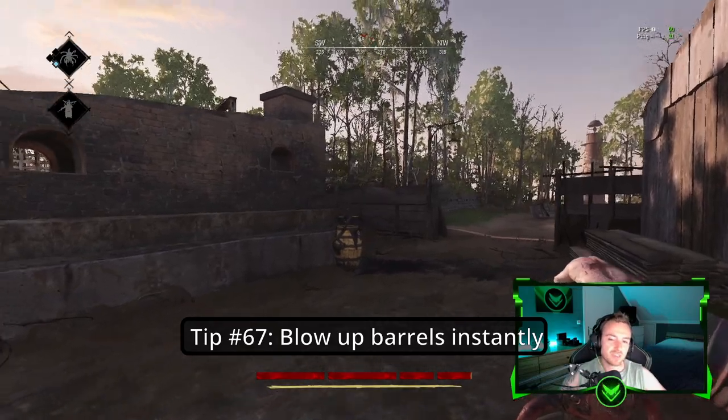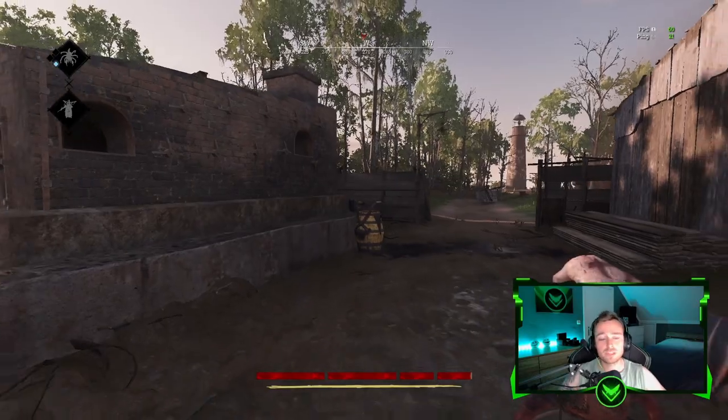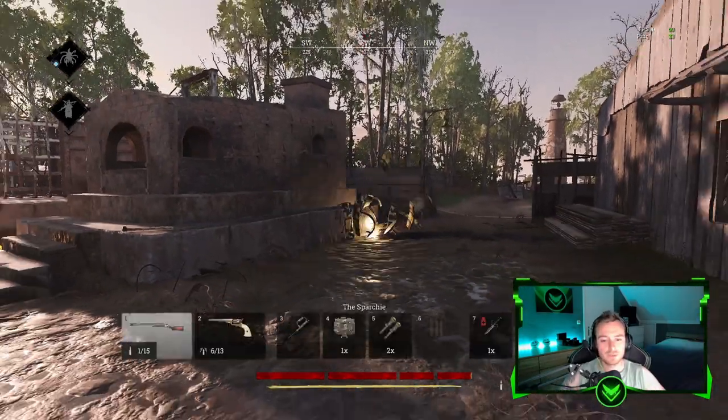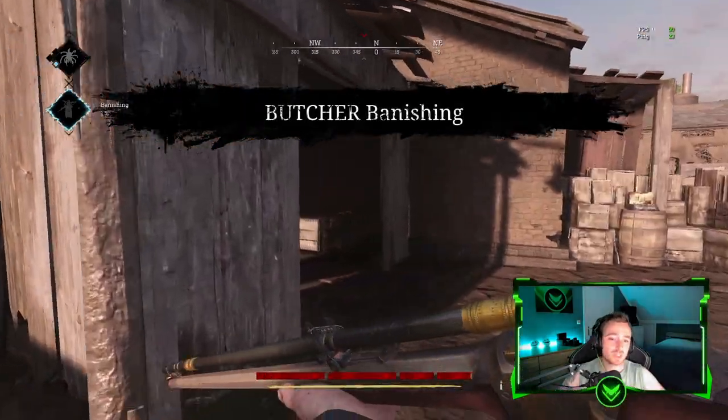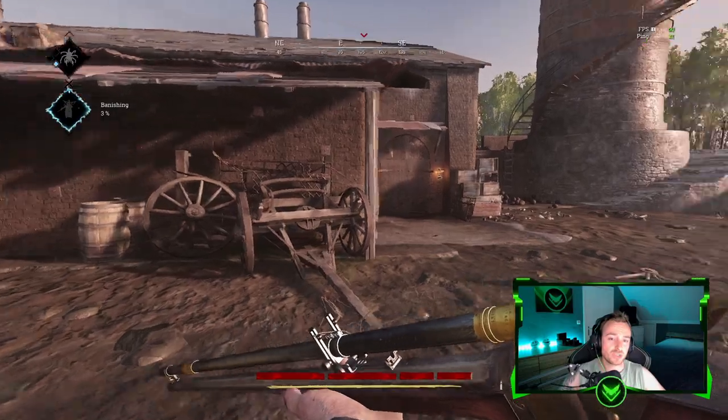Tip number sixty-seven: You can blow up these barrels instantly by throwing fire on them, no matter which barrel it is. If you want to shoot it, you have to shoot it twice.